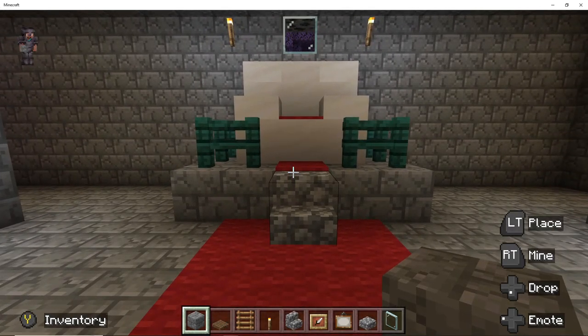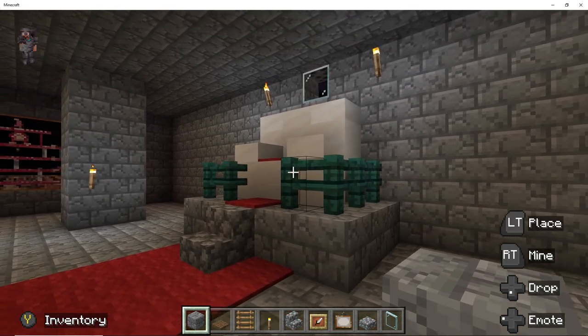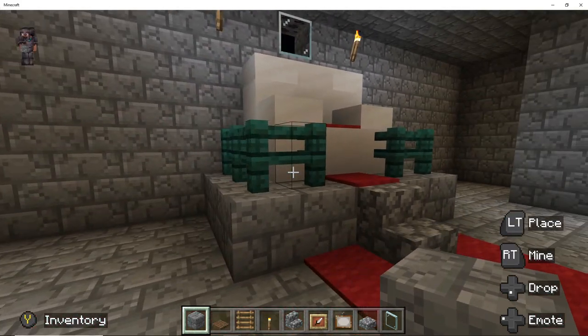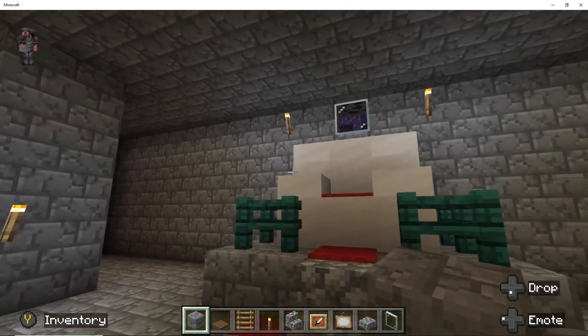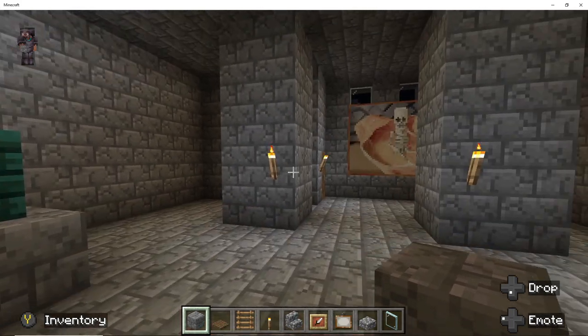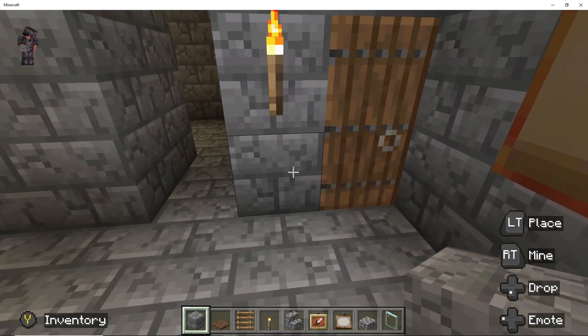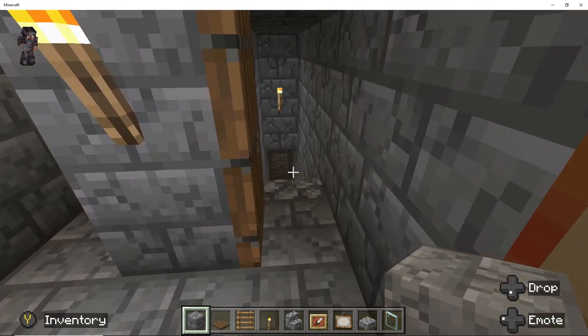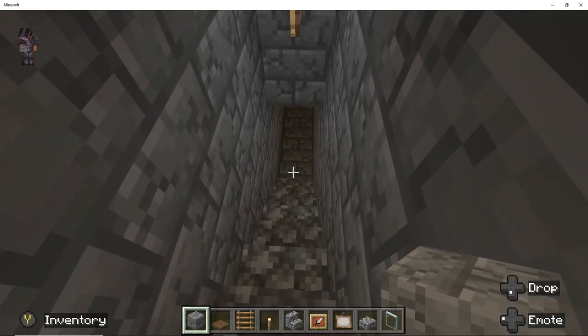Coming to the throne room — I changed my throne for a marble throne because, you know, I'm the king, I have to have an elaborate throne. Look at the artwork: we've got some Donkey Kong on there, and a skeleton that looks like Manny Calavera from Grim Fandango — not sure if it is him, but it's a skeleton.